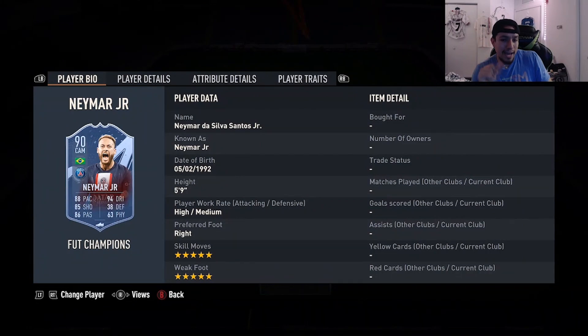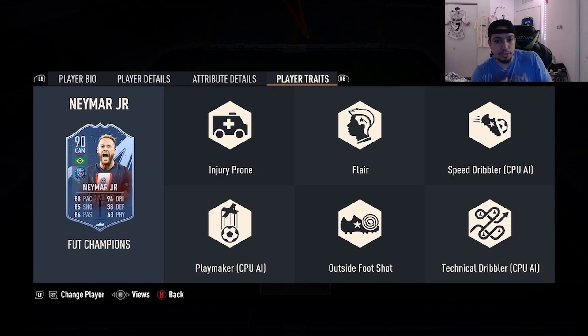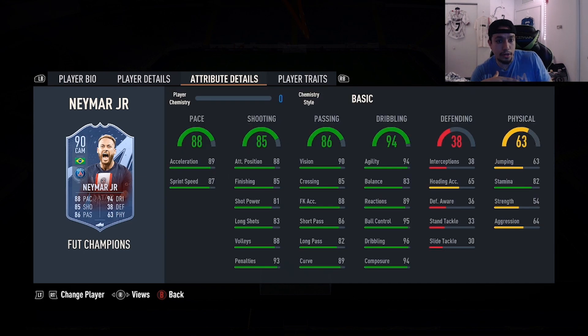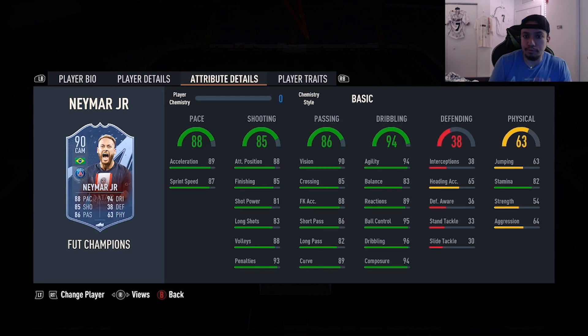Coming in at number eight is going to be 90-rated inform Neymar - 5'9", high/medium, right foot, double five-star combination, 88 pace, 85 shooting, 86 passing, 94 dribbling, 63 physicality, outside the foot shot trait. Neymar is going to be Neymar, guys. No matter how much of a downgrade they did to the card, I still think he's one of the best cards in FIFA - still very meta when it comes to dribbling, being able to pass and shoot with both feet. Definitely can't go wrong with the card since he has good links as well.